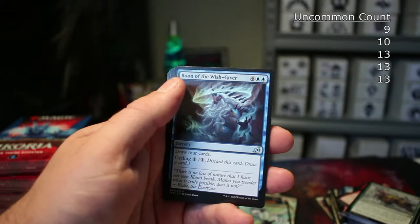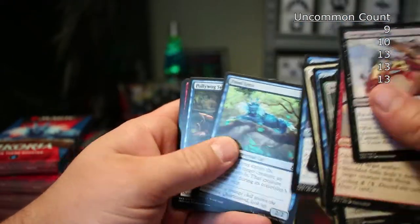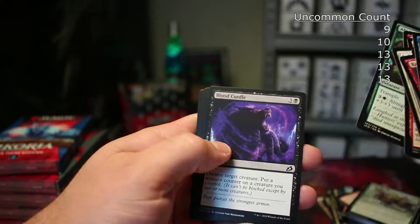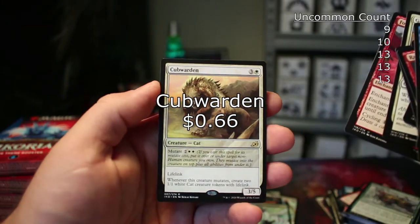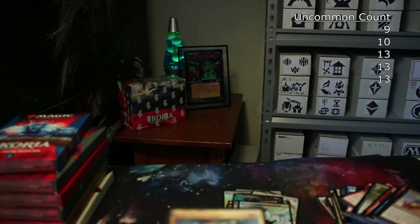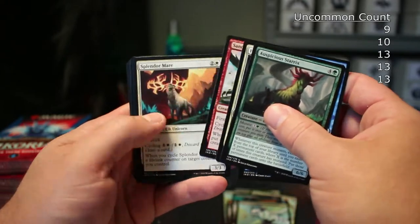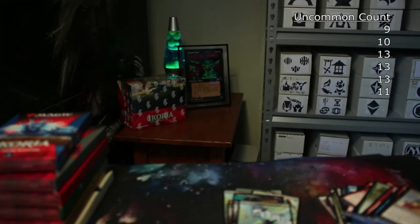I know you can pick a color and make sure you get a same-color rare, but even so — I don't know why I bought this. I'm definitely reselling the sealed box you may have noticed in the background. Footfall Crater, and then one rare — the Cubwarden was my rare in that multicolor pack. In that multicolored pack: one, two, three, four, five, six, seven, eight, nine, ten, eleven — eleven uncommons in a single rare. I hope I didn't open the only two double rares in those first two packs — that would kind of suck.